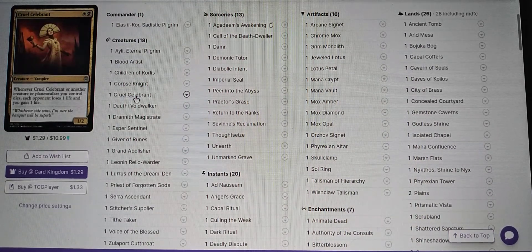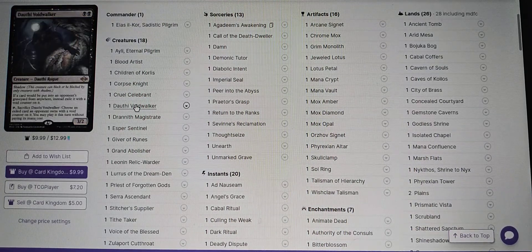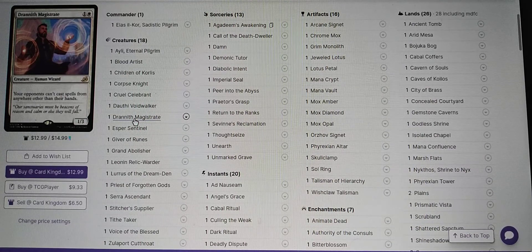Doughty Voidwalker — I love the card, it doesn't necessarily need to be in here but I like it. If a card would be put into an opponent's graveyard from anywhere, instead exile it with a void counter. Sacrifice Doughty Voidwalker: choose an exiled card an opponent owns with a void counter on it, and you may play it this turn without paying its mana cost. Drannith — yes. Esper.